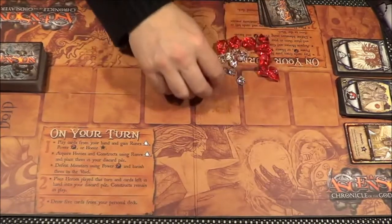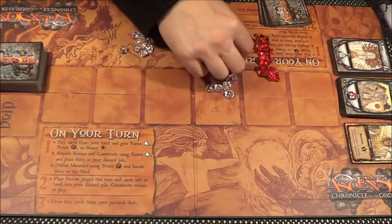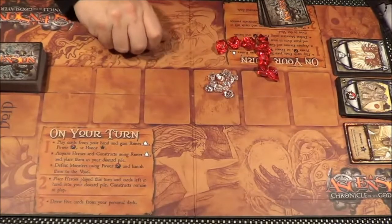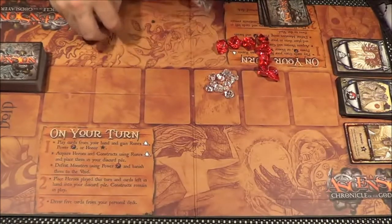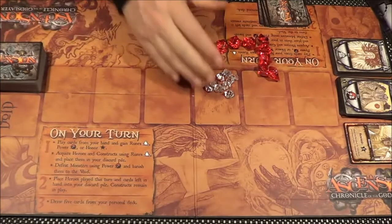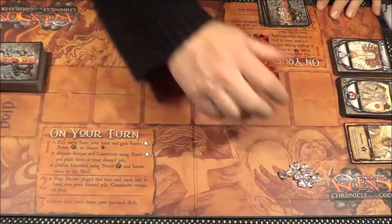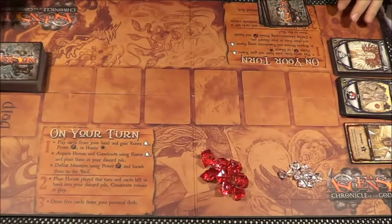There should be 10 of the white ones though — 1, 2, 3, 4, 5, 6, 7, 8, 9, 10. Yep. What was under there was a stray one. And these now, strangely enough, go in the bag. Okay, so we've set aside those — I will put them there so we can see them.